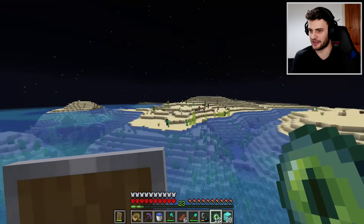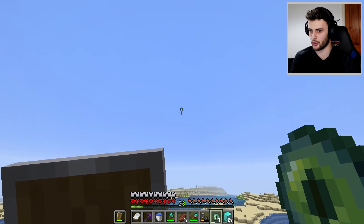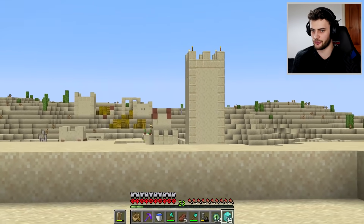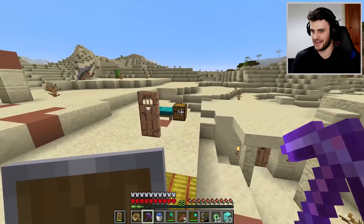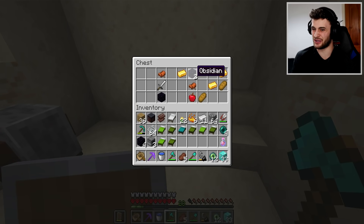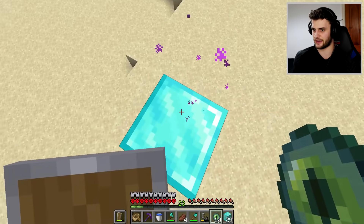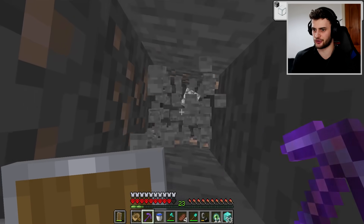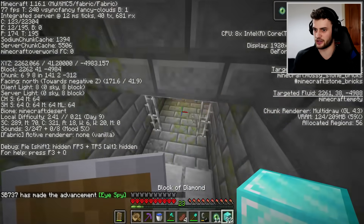I don't know why it had to spawn me in the middle of the ocean — there's perfectly good land over there. It might be a good idea to sleep with all those monsters about. According to the Eye of Ender we're going that way — very convenient there's a village on the way. I might as well steal a load of their beds, and just in case one village wasn't enough there's another one over there. Pretty sure this is the spot — yes, look at that, the eye is going straight down. You have to be careful when digging down with this pickaxe because you will take fall damage if you go too many at once. Alright, now we can work our way through this stronghold.